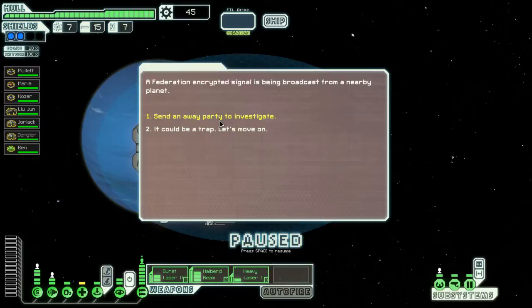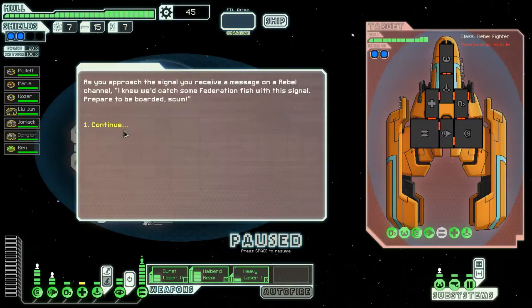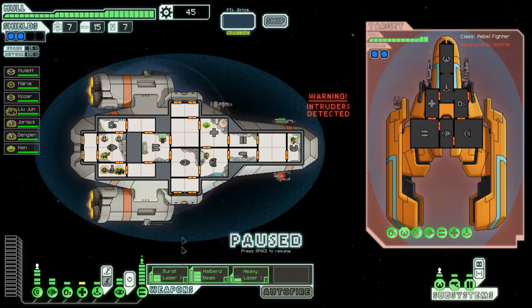Federation encrypted signal being broadcast from a nearby planet - send an away party to investigate. It's a trap! You approach the signal and receive a message: 'We knew we'd catch a federation fish with this signal, prepare to be boarded, scum!' No - prepare to get your face melted off! Yep, face melted off, take that out.